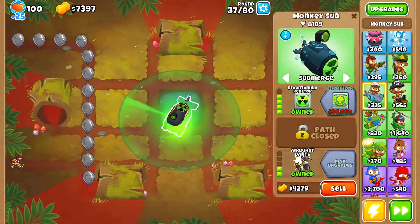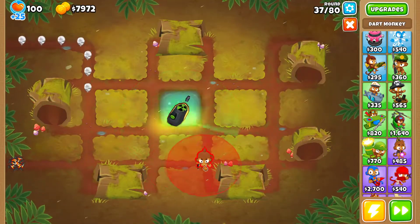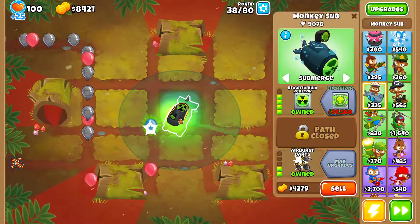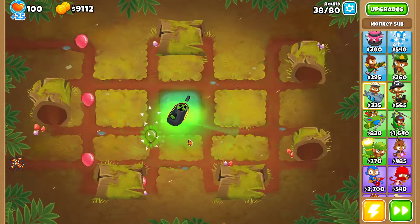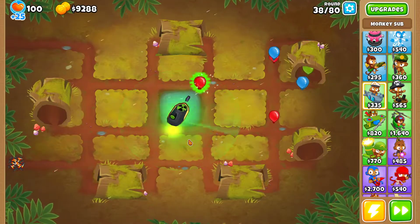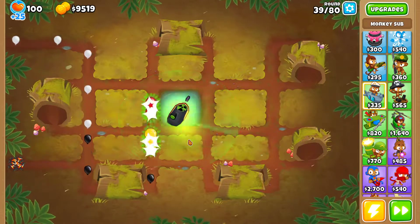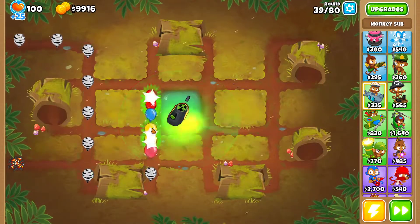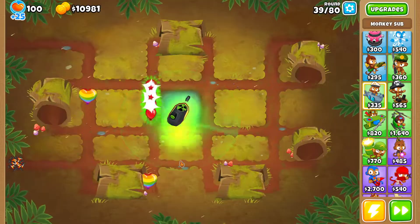That is gonna be important for round 40, having this small range down there — being able to attack the bloons a last time before they can sneak past. That's why I place the sub in the center, close to the bottom. You can see ceramics also being popped quite efficiently. The cool thing about the Bloontonium Reactor is that it has no limit in terms of piercing — you can damage an infinite amount of bloons as long as they are in range of the sub.